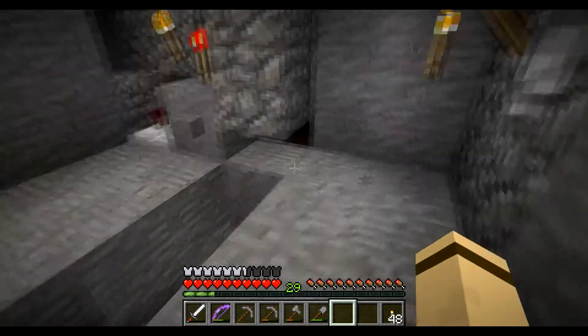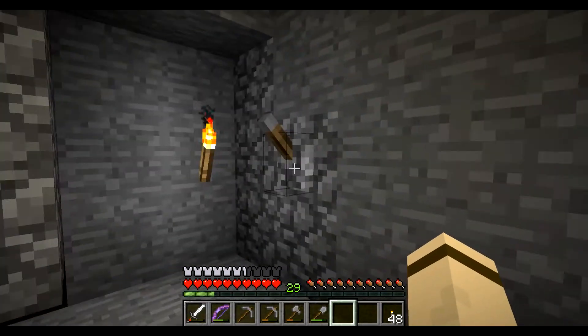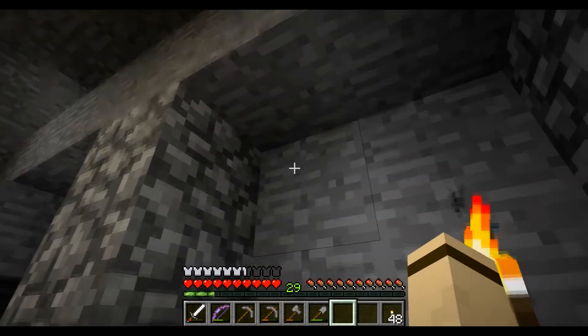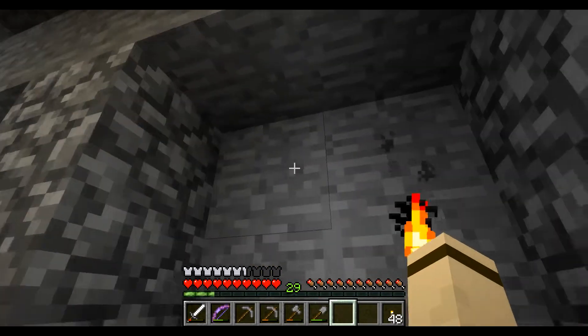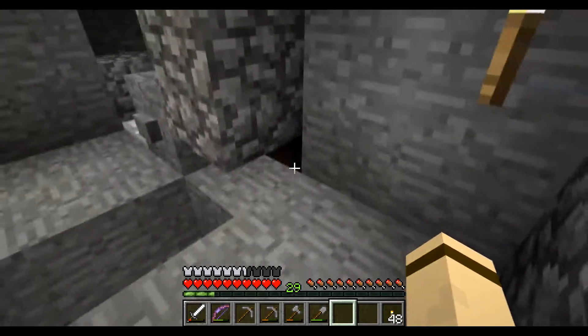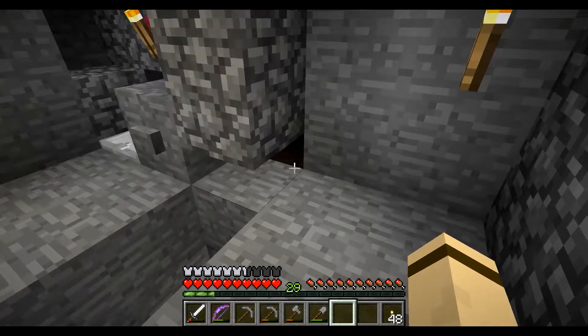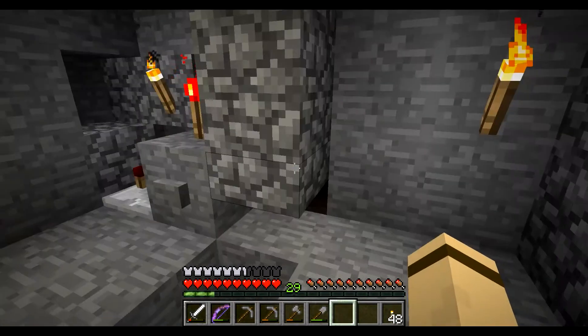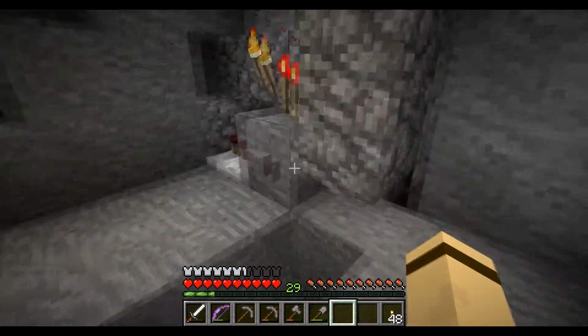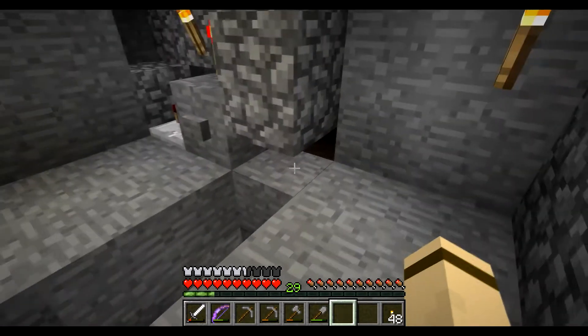Over here I have a lever that has redstone running up to two pistons that will block the flow of new mobs coming into our channel. So once I do this, everyone in there should have the same amount of hit points. Oh wait, that's not going to actually work — this needs to be moved down one, but I guess it'd probably be simpler moving that down one because we're also going to have baby zombies most likely.